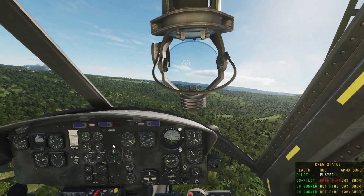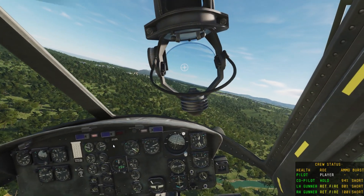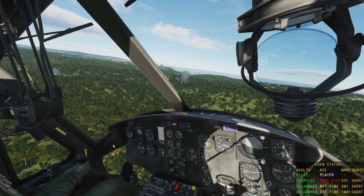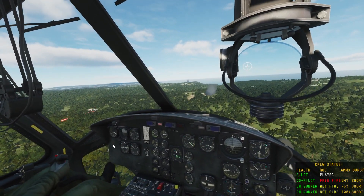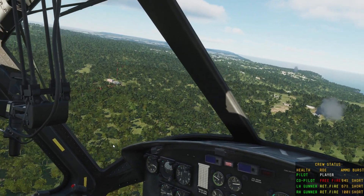Let's fly away, get some altitude. Now let's tell the co-pilot to hold. Let him fire. The door gunner — he's also taking care of the problem.